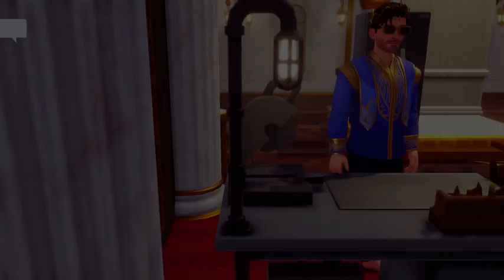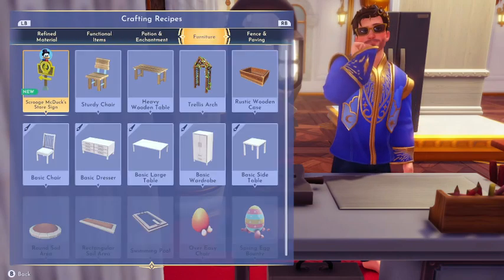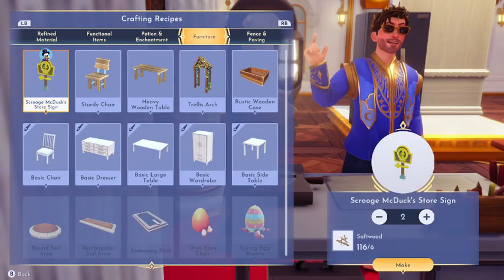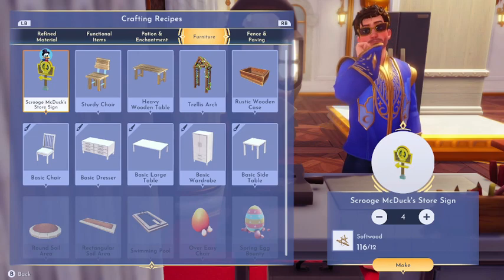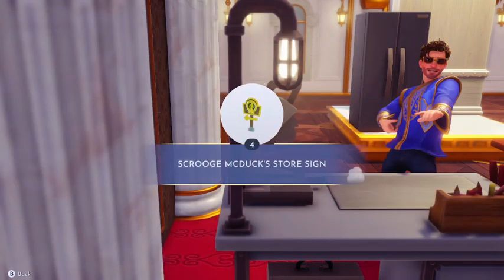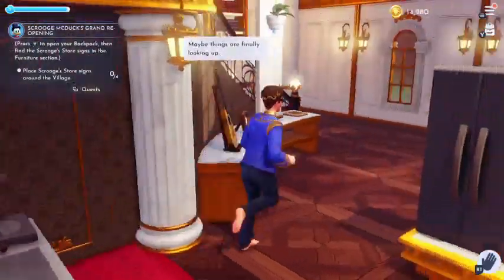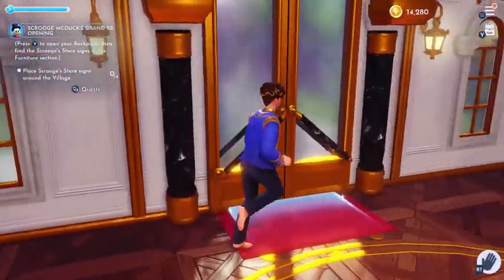Okay, so we need to craft four signs. We can't craft any more than four — it has to be exactly four. There we go. Now place Scrooge's store signs around the village. We can only place them in two areas. Oh yeah, that also reminds me: I've gotten Scrooge, who is a miner, up to level 10; Mickey, who's a gardener, up to level 10; and Goofy, who's a fisher, up to level 10.